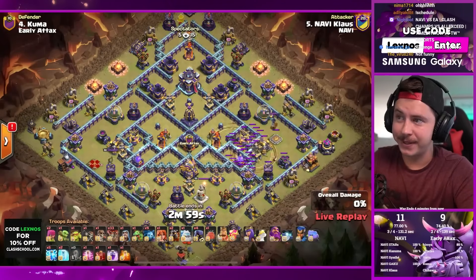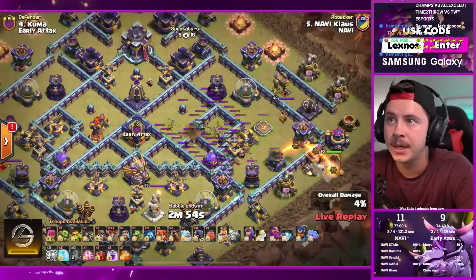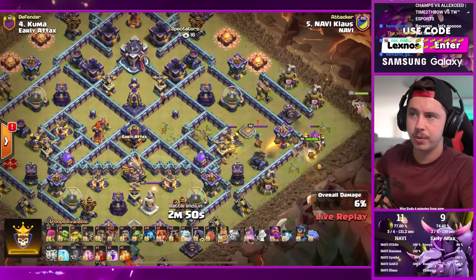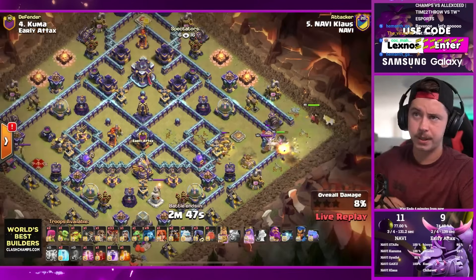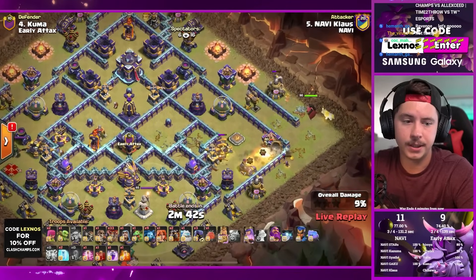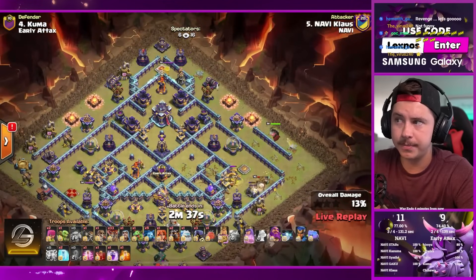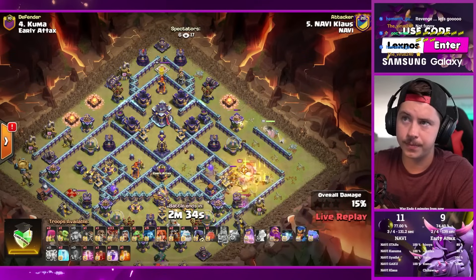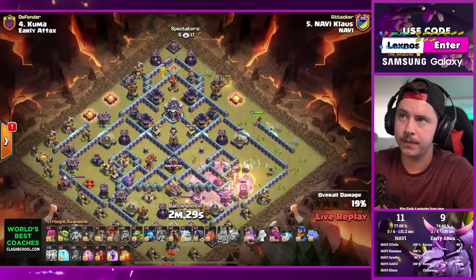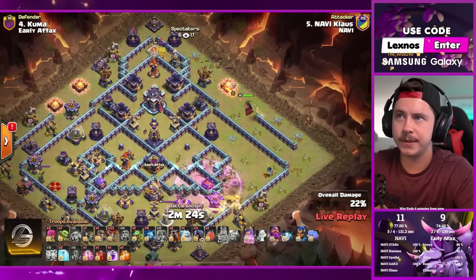Klaus is in - five or six lightning spells, he just used one before the replay started. With an earthquake, takes out an inferno tower, an expo, and an air sweeper. He's got a lava with a valkyrie, queen on the right side, king on the right side, headhunter in as well. King going for the scattershot, queen walking up toward the town hall. Valkyrie and wizard supporting the queen - king about to use phoenix ability, gets an extra archer tower.